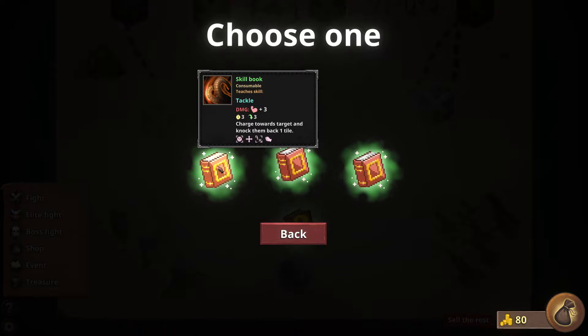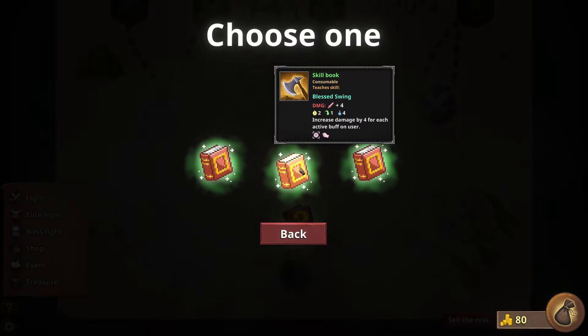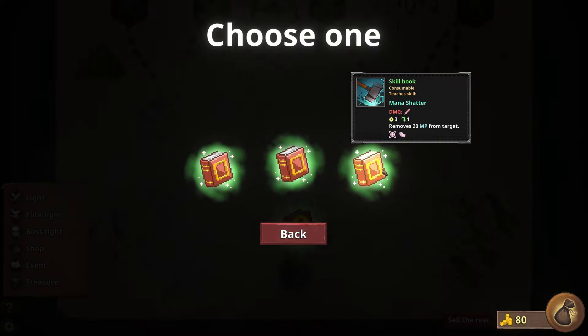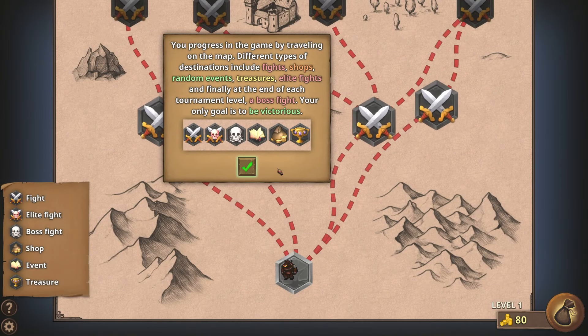For our skills: accolade — charge towards an enemy and knock them back one tile, increase damage by four for each active buff, or remove 20 mana. Let's go for that — let's play strategically and try to knock them out. You progress in the game by traveling on the map. Different types of destinations include fights, shops, random events, treasures, elite fights, and finally at the end of each tournament level, a boss fight.